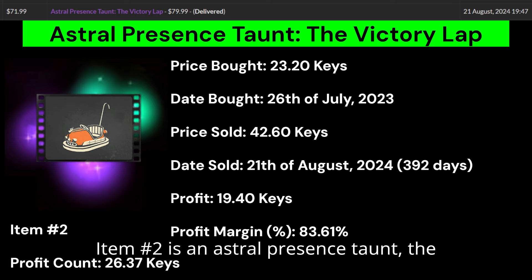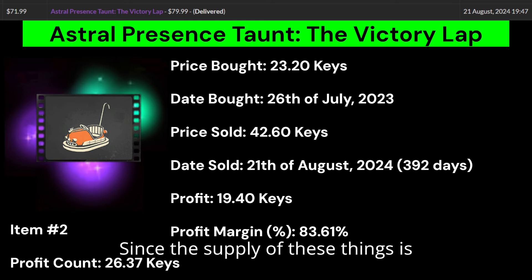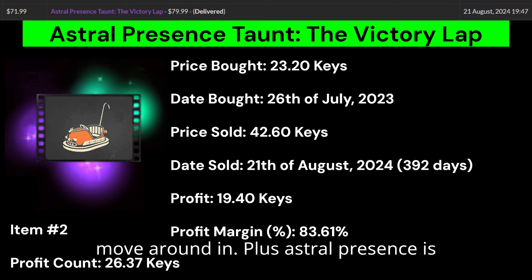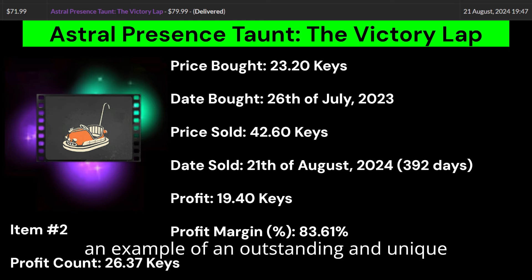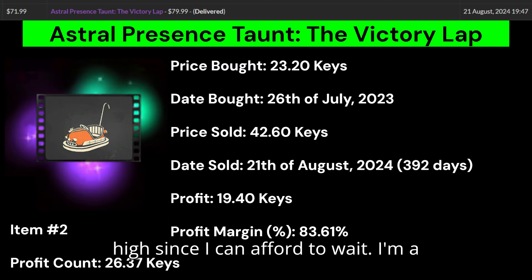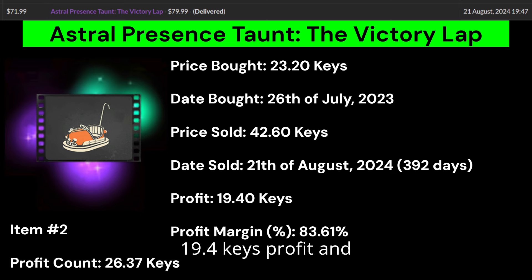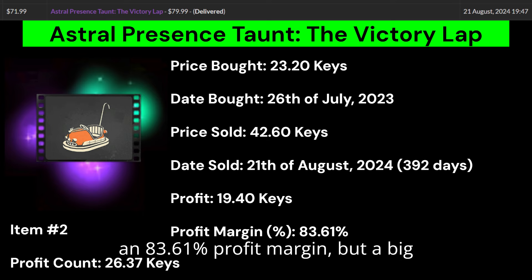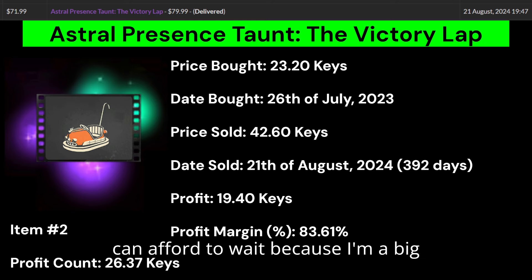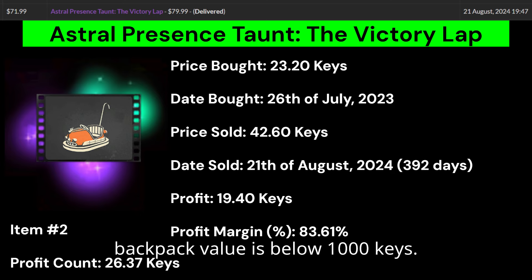Item number 2 is an Astral Presence Victory Lap taunt. Unusual taunts are cancerous to sell unless they are very outstanding and unique, since supply is through the roof with little demand. However, the Victory Lap is an excellent all-class taunt you can move around in, and Astral Presence is an outstanding and unique effect. I identified dozens of sales on Marketplace.tf and listed high since I can afford to wait. I sold it for 19.4 keys profit and an 83.61% profit margin — but it took 392 days. If your backpack value is below 1000 keys, I'd recommend against flipping unusual taunts.